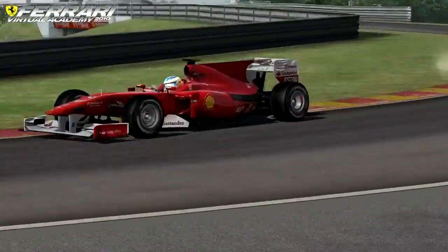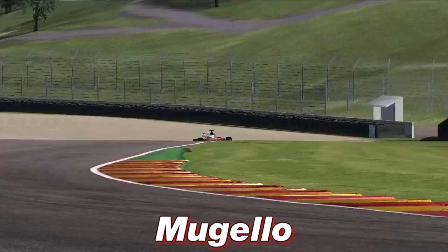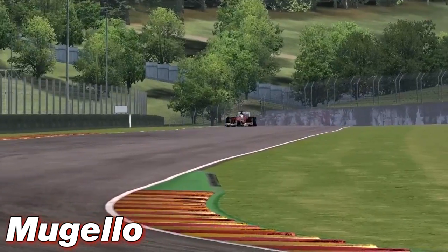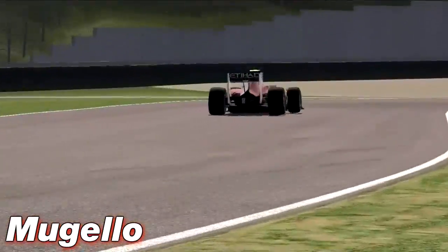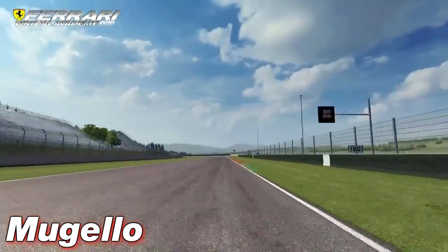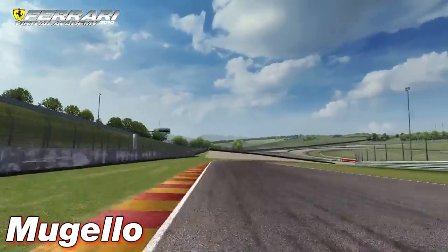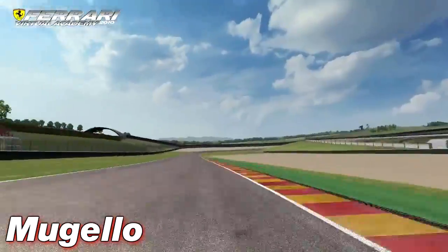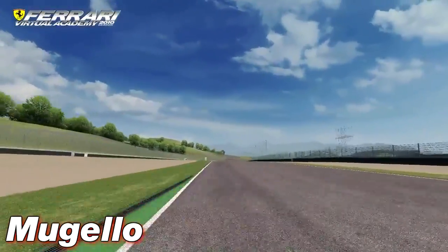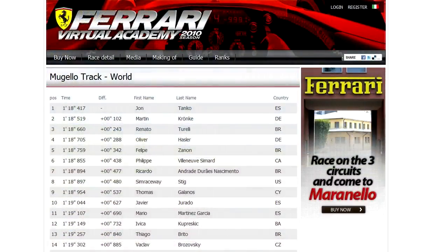Since then, they've updated the sim, including adding support for triple screen setups and two more tracks. The first new track is Mugello, constructed in 1973 and opened in 1974, named for the region of Italy it resides in. The track hosts MotoGP and Formula 3000, and is also used as a test track for Formula One teams, with Ferrari being the most frequent users. Mugello is 5.245 kilometers long with 15 turns, running through the hills of Tuscany. The recreation was done using laser scanning and high-resolution photos to guarantee accuracy, capturing all elevation changes, braking markers, and curbs.